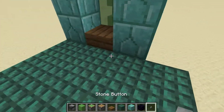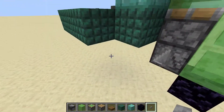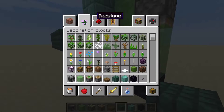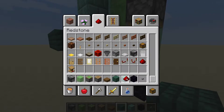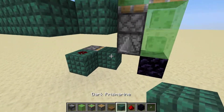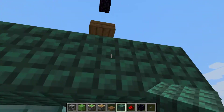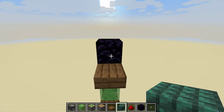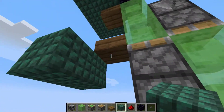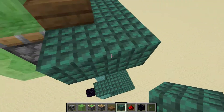Now we will actually build the startup mechanism to make it go. What you want to do is take the output from this button — you can put it anywhere but I like it here because it's more simple — and just run it along here. Then put a sticky piston and then any block; it doesn't matter what block. When you press the button it's going to go up. Make sure there's nothing under here, otherwise it's going to drag an unnecessary block and it's going to be bad.